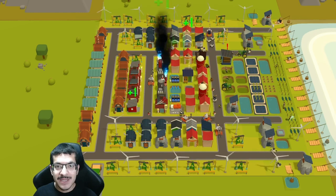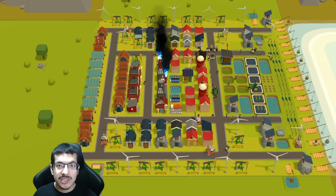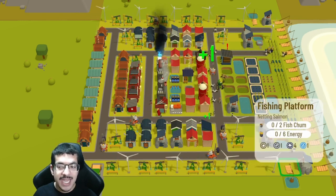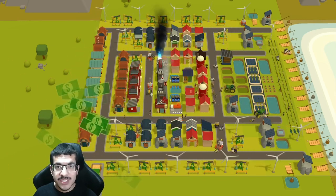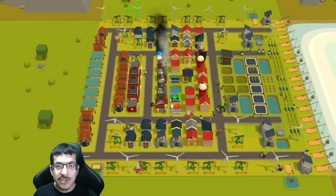Hey everyone, I'm going to be showcasing my salmon nigiri build. This one in particular does not use any nuclear power plants, so a lot of the energy has to be manually crafted and provided to the wild net fishing and fishing platforms to get the salmon that you need for salmon nigiri. I'm going to be showing you how the build is performing, what every building is making, and give you some advice on how to go about this build.